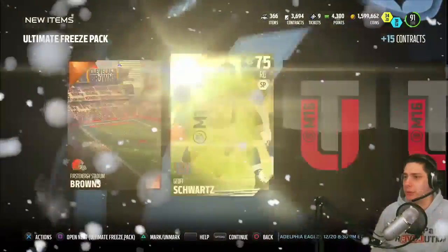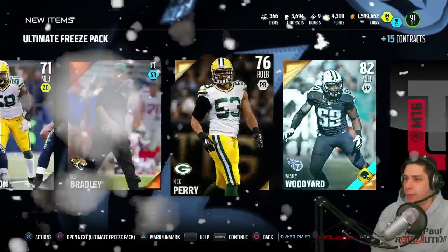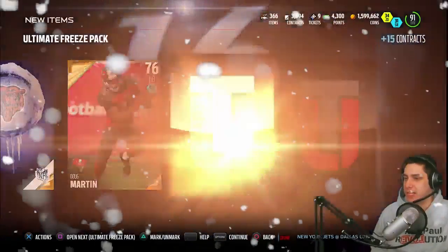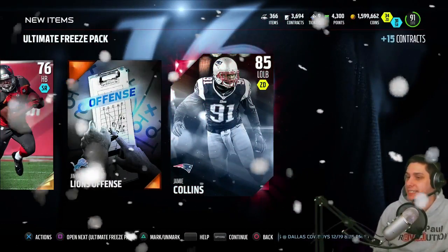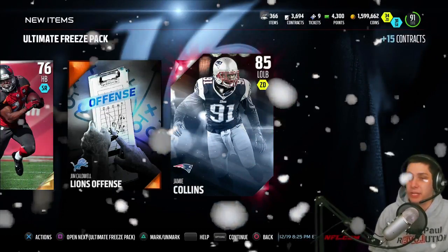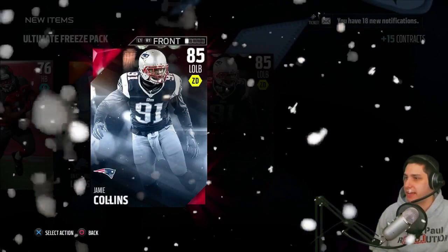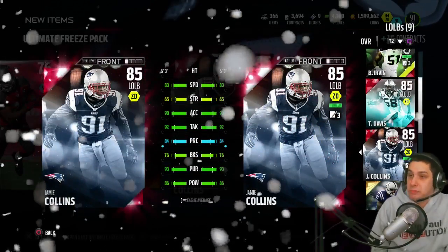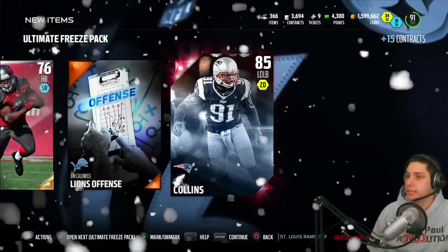We're really just hoping for that one big pull. Wesley Woodyard, Gabe Karimi, and then the Ultimate Freeze Bears collectible — at least we're not getting duplicates. Doug Martin, and then we get a Jamie Collins elite! That's the first elite in this pack opening. He's a pretty good player — I actually have one; I'm starting him as my backup middle linebacker. He's solid but not worth a whole lot.